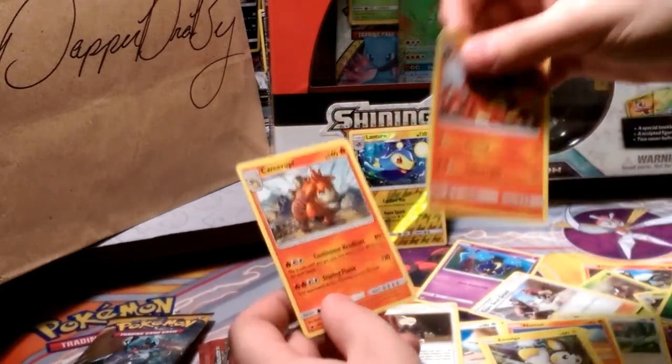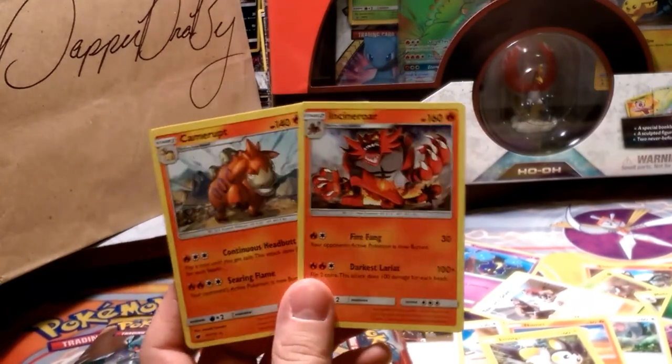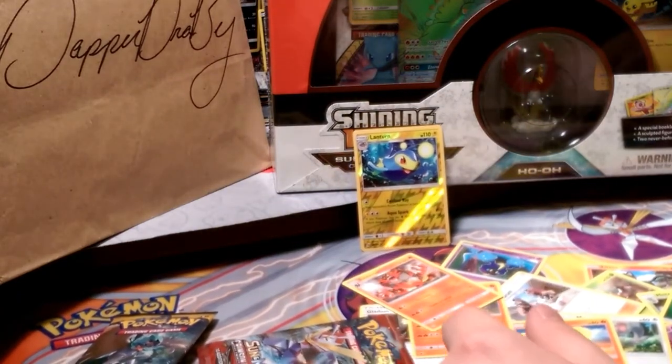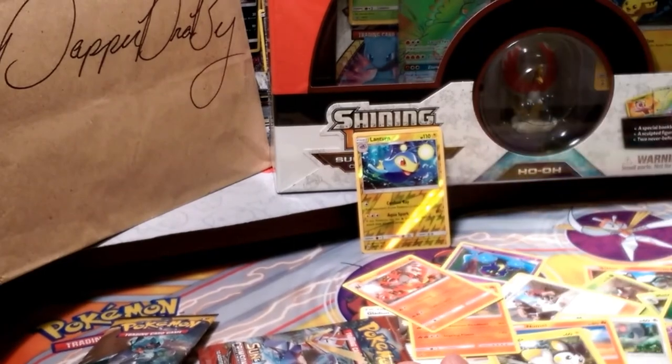So there you guys go today. We got a Camerupt and an Incineroar — not the best start to the new year, but we're going to see if we can change that soon. Thank you guys so much for coming out. This has been Dapper Drabby. I'll bid you guys an Alola and I hope to see you on the next video. Bye bye now.